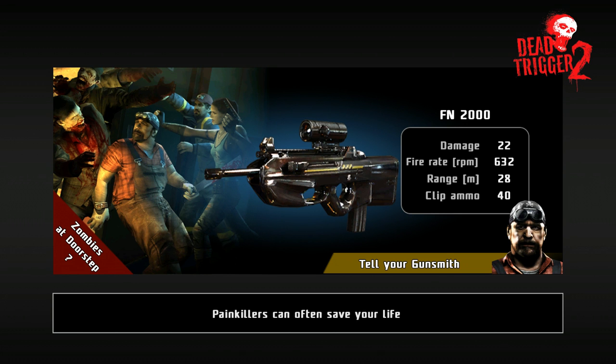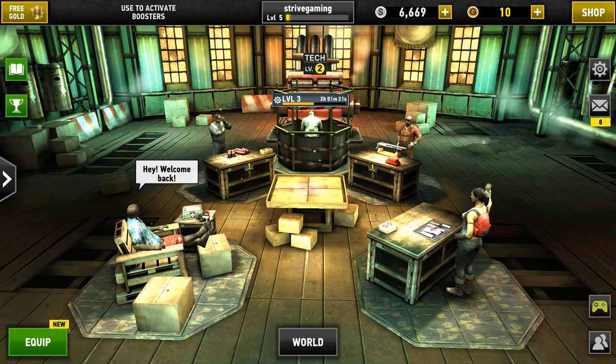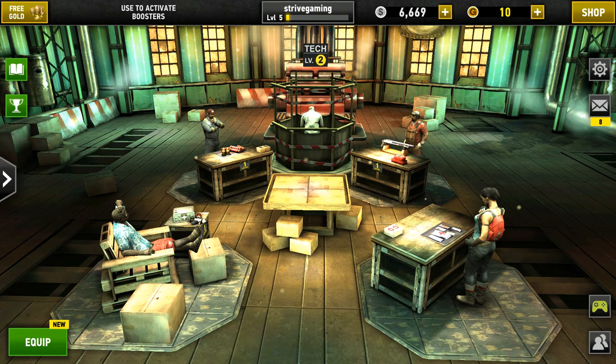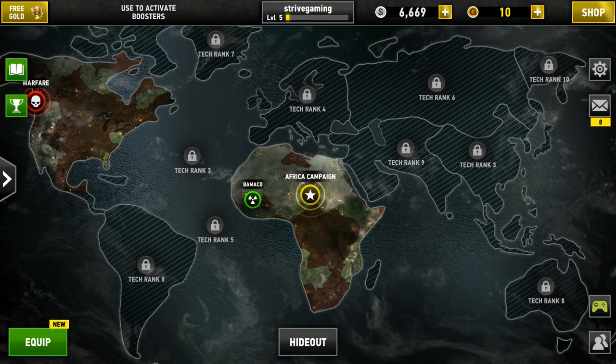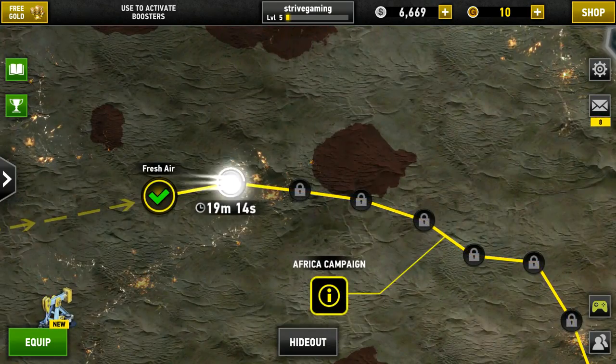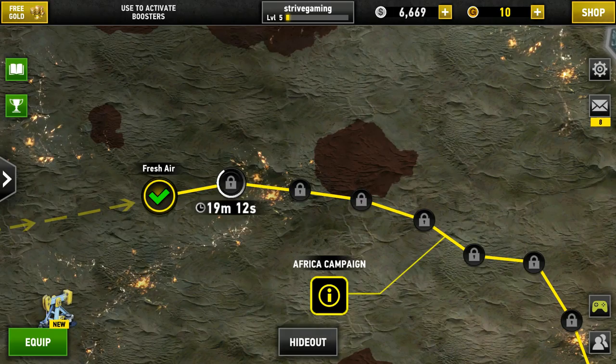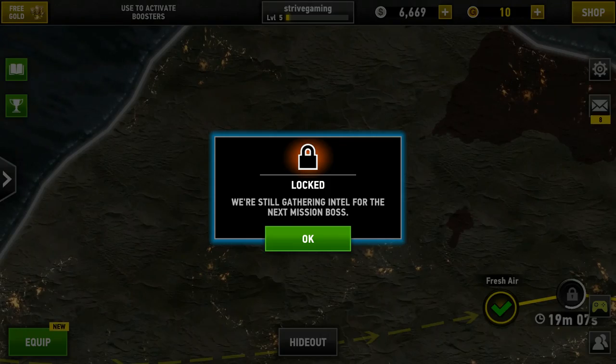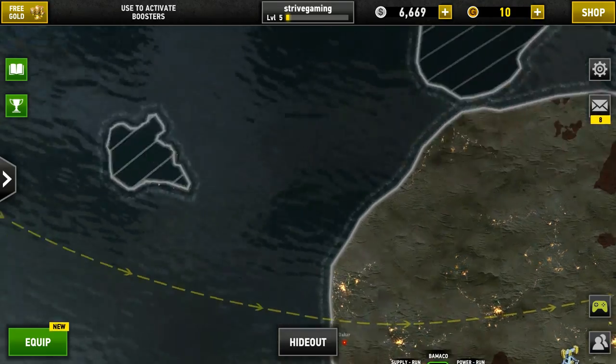What weapon is that? It looks pretty sick - FN 2000, I believe. Welcome back - well I wouldn't have left if we didn't have the ads. Alright let's go on down here. I think it did save, but I don't think we can do a mission next - we're still gathering intel for the next mission.